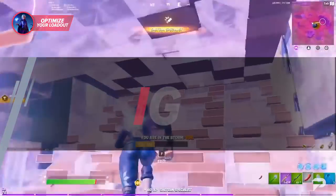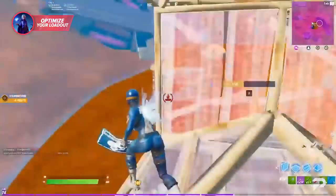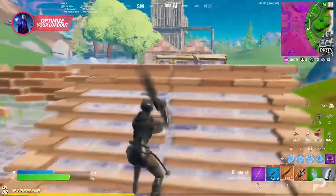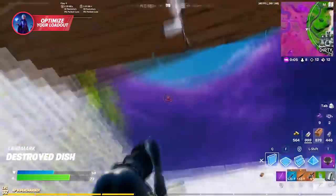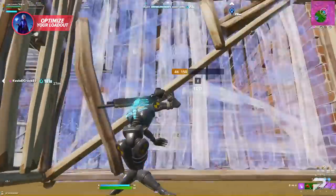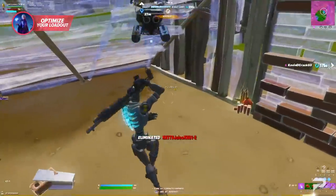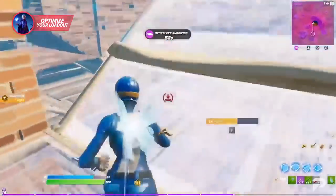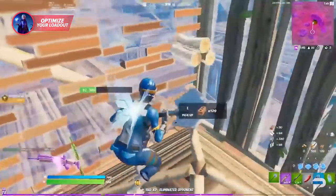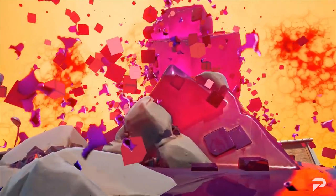The IGL of your trio needs to focus on rotating and tarping. Make sure they have items that help with rotating — the shockwave cannon can get your team where they need to go quickly, and as the IGL you'll know exactly where to use it. We haven't discussed mats much since you always want them maxed in solo, but in a trio situation you always want your IGL's mats completely maxed out. They'll most likely be your main tarper, so having full mats ensures they can keep tarping for as long as needed. Most importantly, don't forget to keep your IGL armed with weapons of their choice and healing items.